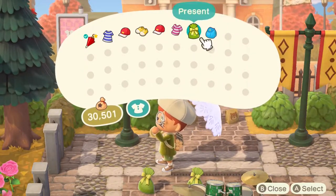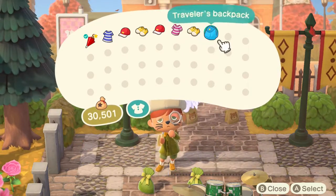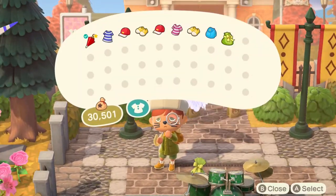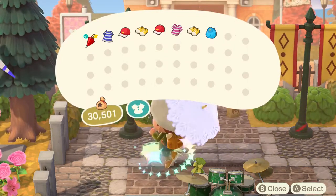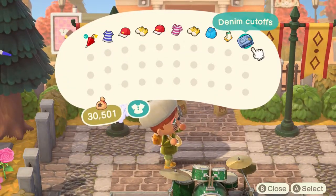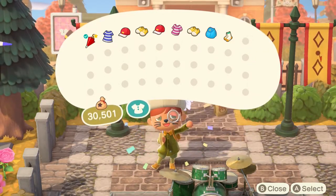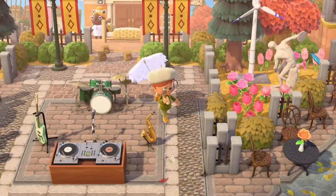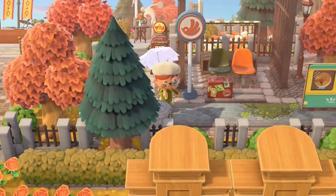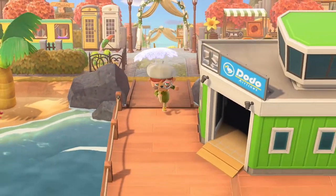Okay, this is a traveler's backpack and boots. Let's see the boots. Please let it be the detective outfit. Oh, I love those socks! Denim cutoffs. All right, we are done - we're going to wear this. I love your outfit by the way - I want it so badly. Okay, this is the entrance of the island, let's go ahead and look at the map.